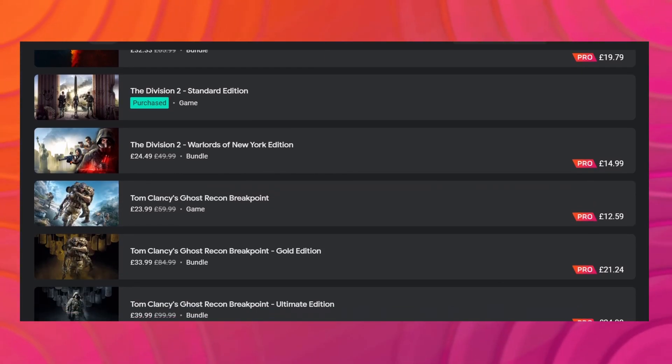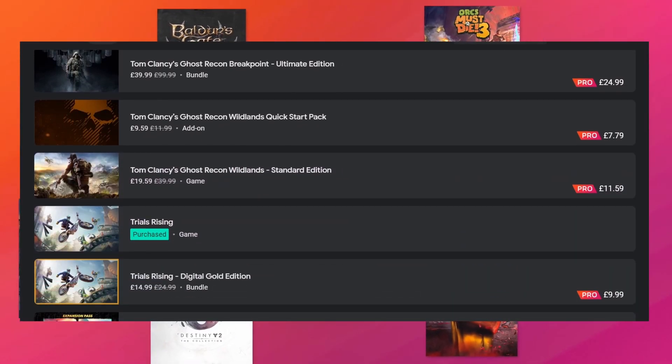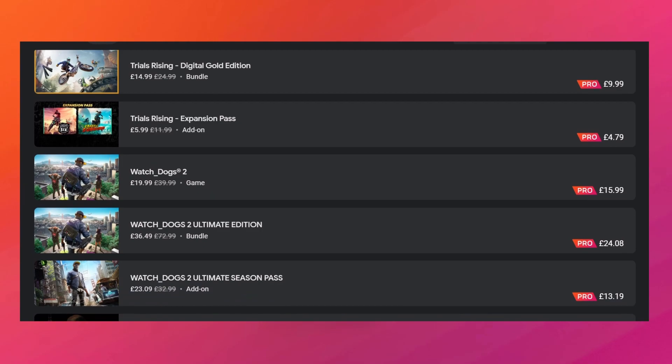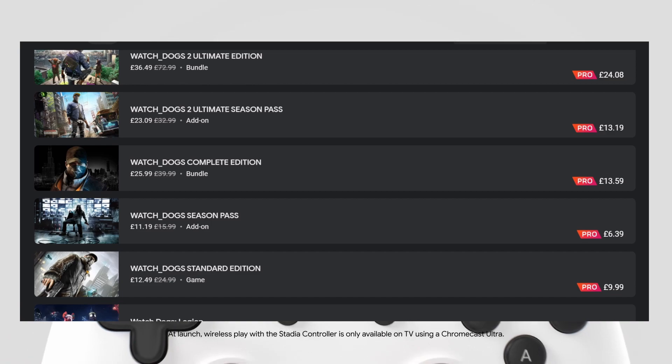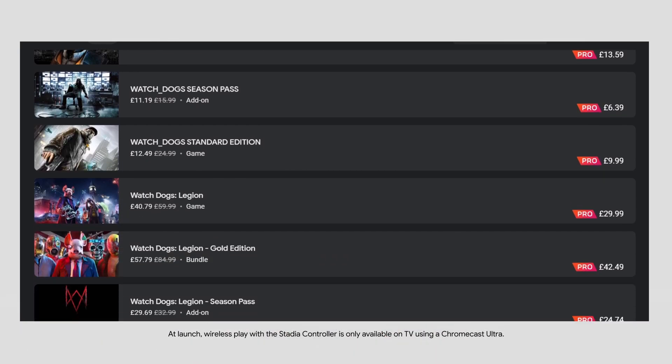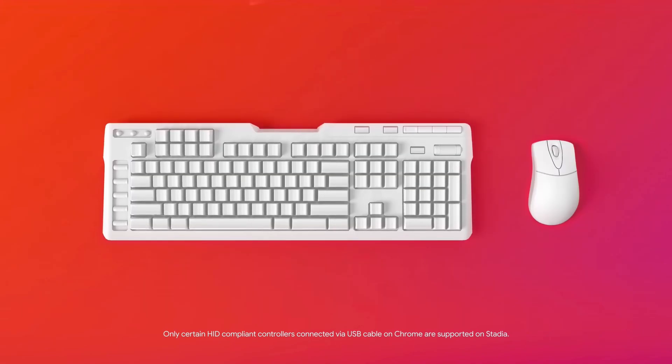We finish off with a number of Watch Dogs titles and Ultimate Season Passes. The Watch Dogs Legion game is £30 and the Ultimate Edition is £49. There are deals for everyone in the store which I will let you check out on your own, as the list is really long this week.